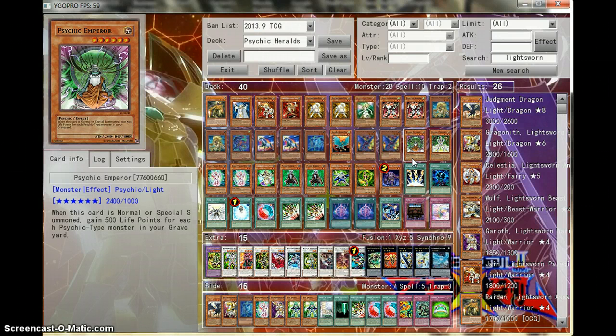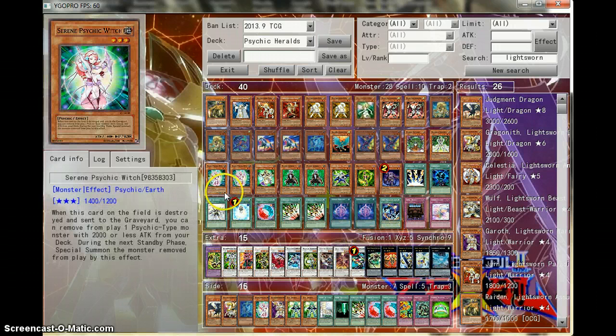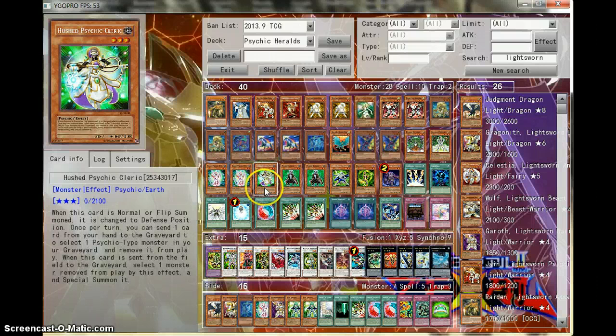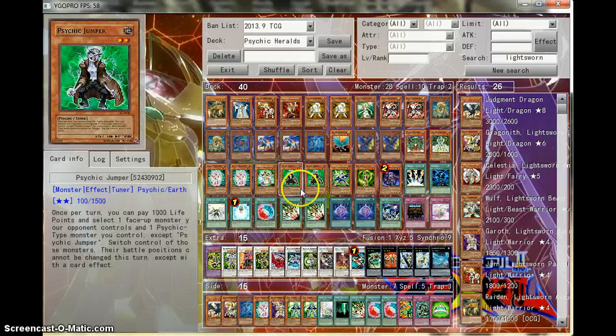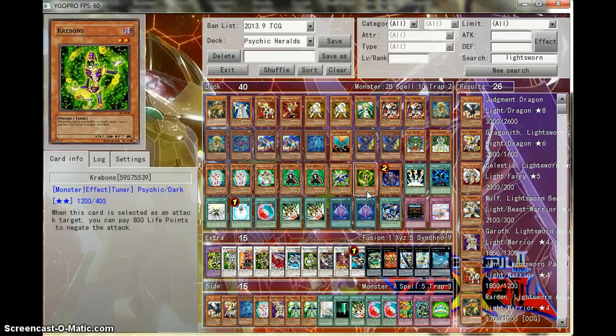For your Psychic Engine, you have Psychic Emperor — you get your life points — Overdrive Teleporter, two Serene Psychic Witch. This is the main part of your engine. One Hushed Psychic Cleric, two Psychic Jumpers, one Silent Psychic Wizard, one Kreevons. That's the end of your Psychic Engine.